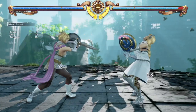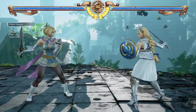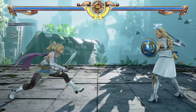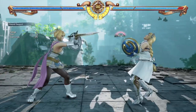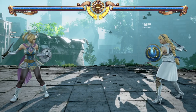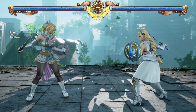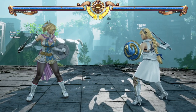4A can parry highs like AA, and 4B parries mids such as BB. Essentially, if you kind of know if the opponent's gonna do an AA or a BB, you can use this as a parry move to counter their move. And if you counter it, you also get into Divine Force.